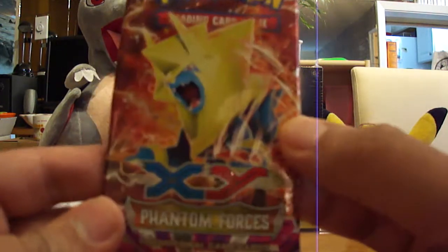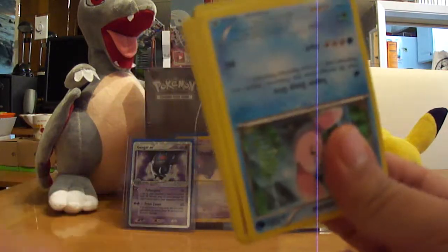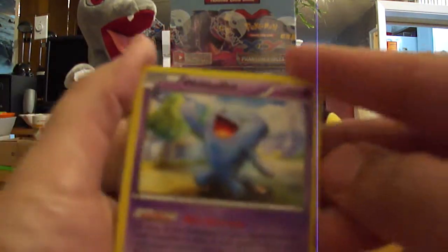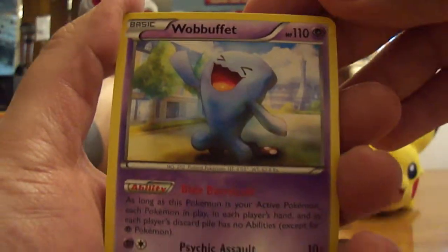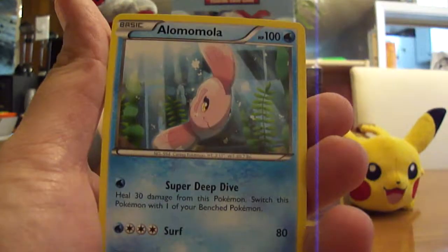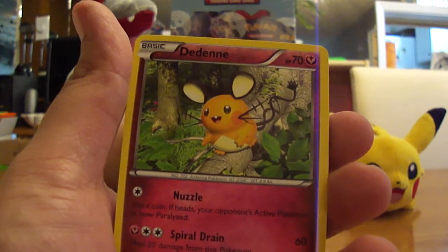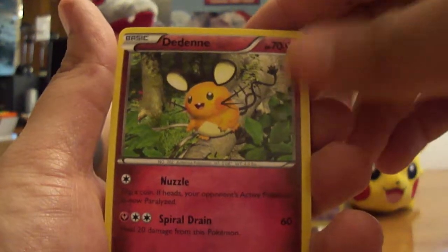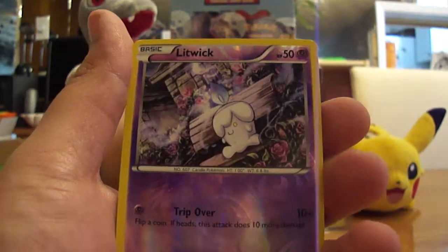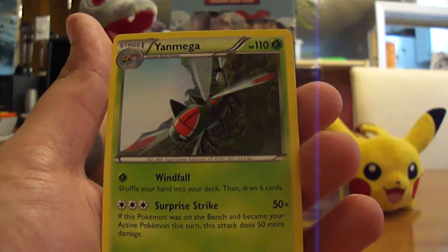Mega Manectric pack — the Diancie packs have been super lucky. I'm going to have to remember that from when I open up a booster box. I'm going to have to nickname the video 'The Attack of the Diancie.' This pack starts off with a Wobbuffet, Lysandre's Trump Card, a Pyroar, Alomomola — I always pronounce it wrong — a Dedenne, a Fairy Dedenne, that's the first we see of that, a Gligar, a Ditto, a Krabby, a Litwick Reverse, and a Yanmega Regular Non-Holo Rare. I always like the design of this Pokemon, it's pretty cool.